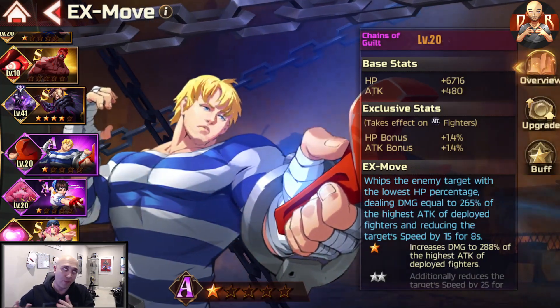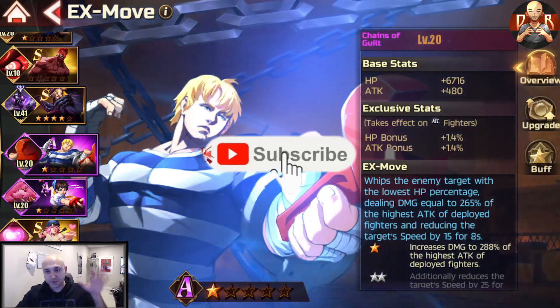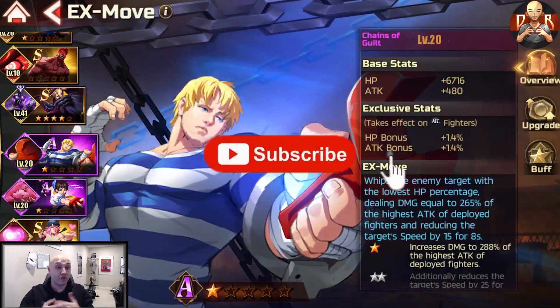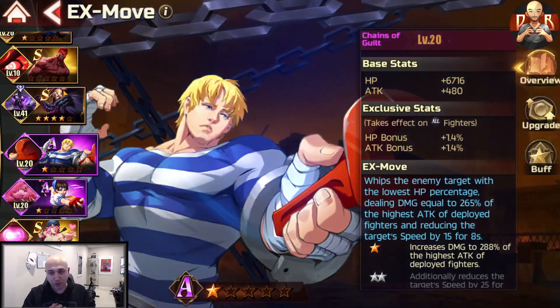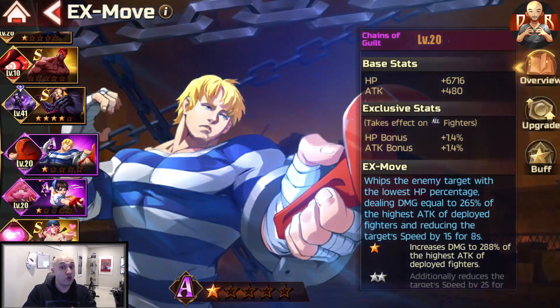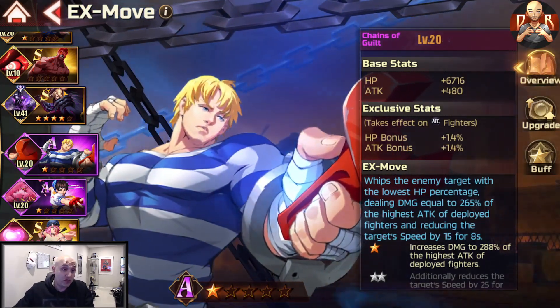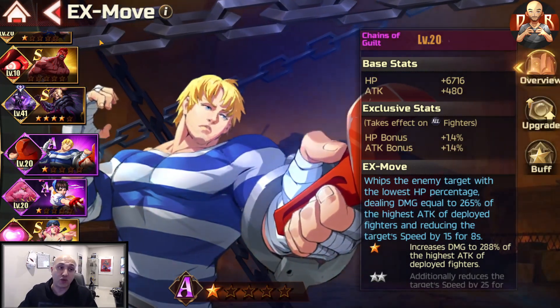They are ranked from A rank to S rank at the moment — I'm sure we're going to see SS ones eventually when they drop. I'm going to go over the ones you want to get, how to get the resources to summon them, and what you want to summon for because you actually get to choose. There's a lot of RNG involved and it's a very low percentage to get the actual move, but there is always a chance.